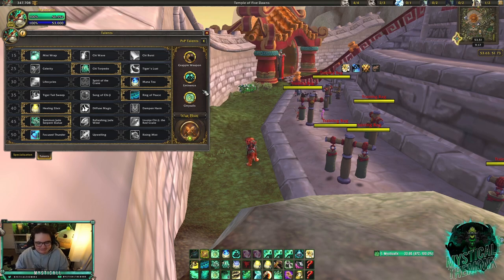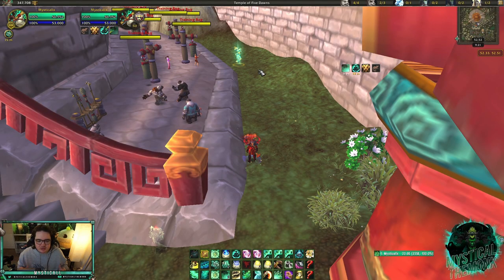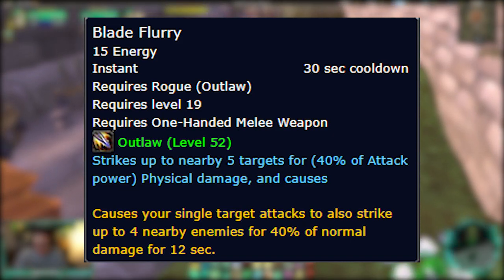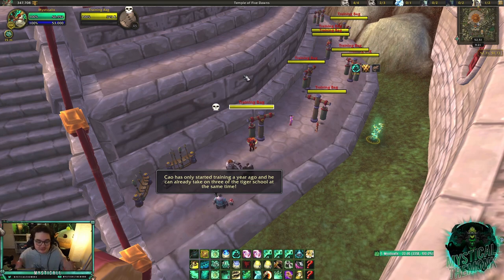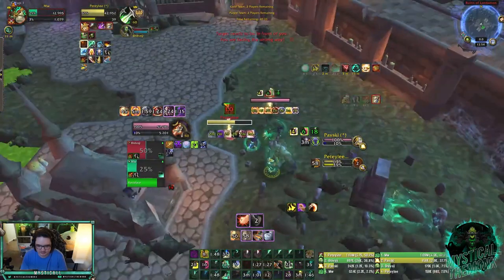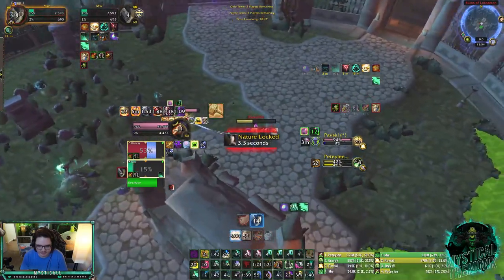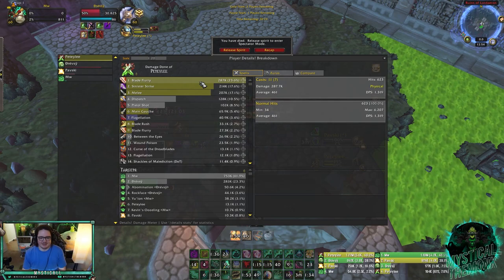Now, how to play around rogue. The first thing is positioning — this is the most important thing versus outlaw rogues. You don't want to stack on your teammate. The reason is they have an ability called Blade Fury which they can toggle on and off, and if I'm stacked on my teammate all their single-target damage does 40% of that damage to enemies around them. I actually lost one of these games because we were stacked up and got cleaved down so hard — literally the rogue's top damage. Keep that in mind.